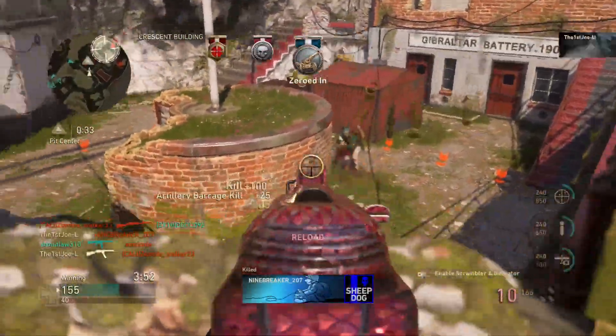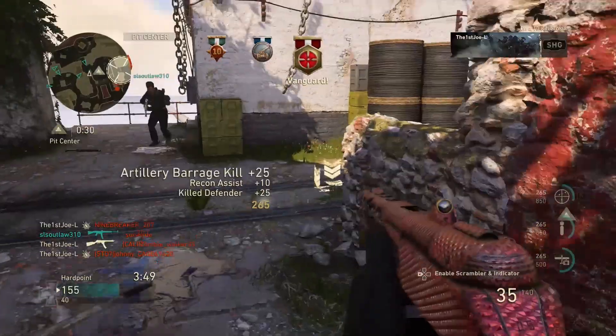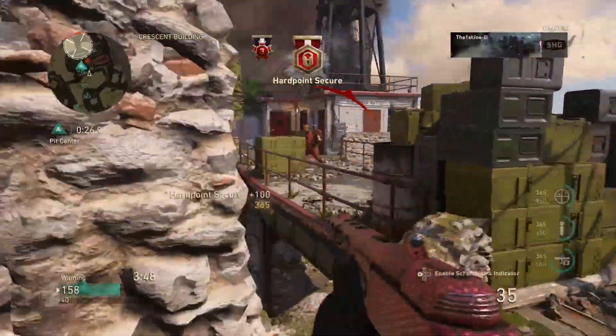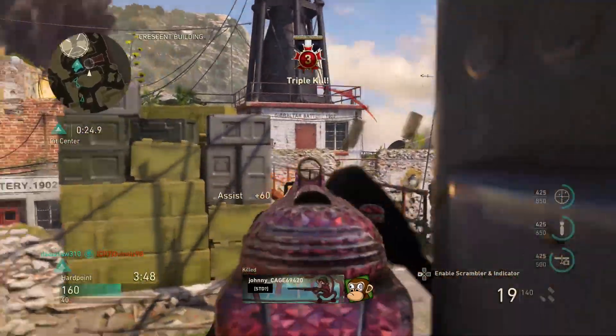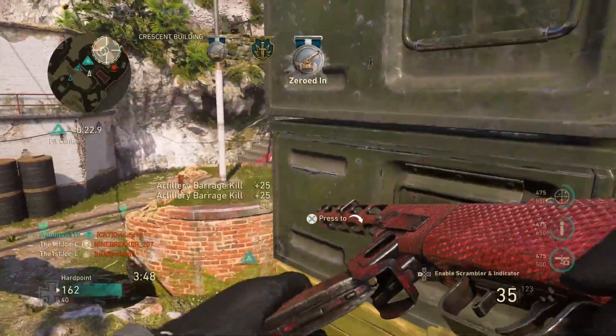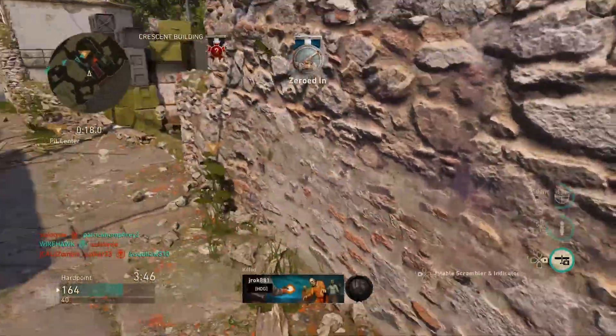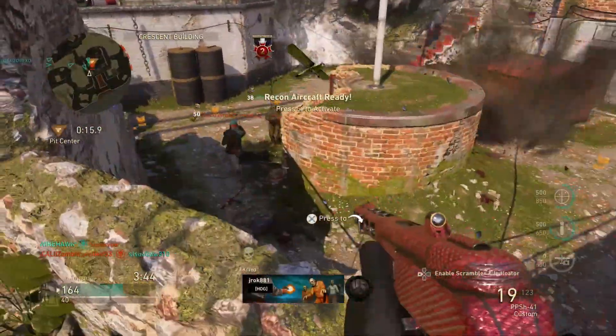Free COD points — all you have to do is sign in, sign up for a newsletter which you can just opt out of once you get your COD points, and then just play 10 matches, which isn't even hard. Ten matches over 5-6 days — that's pretty easy. Thank you so much for watching and I'll see you guys in the next video.